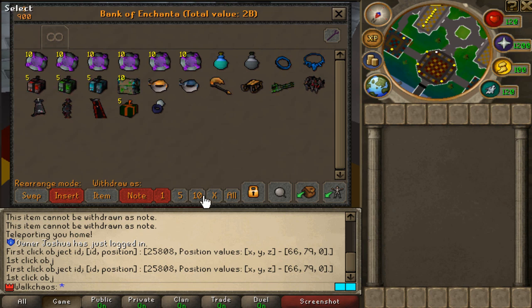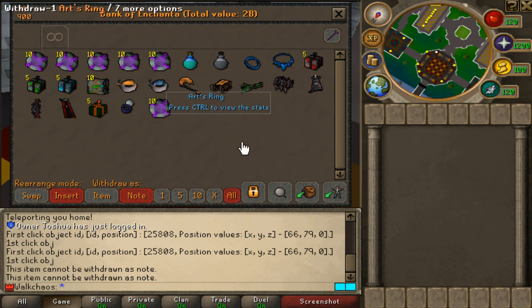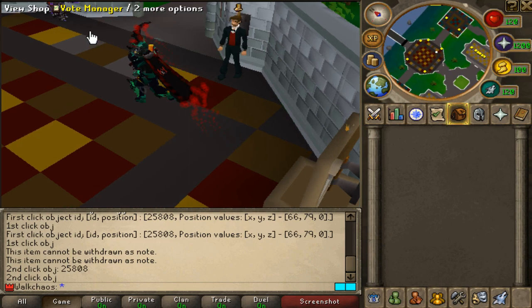They've also reworked the bank interface. I really like the fact that they've added this old school RuneScape theme. For example, you can set a quantity to five and withdraw that amount, or set it to ten, or set it to all and add everything at once. You can also swap items, note them, lock the bank, search it - that's really awesome.